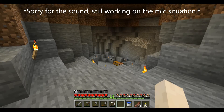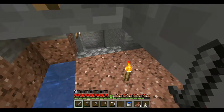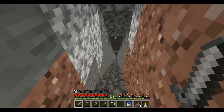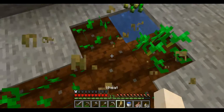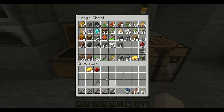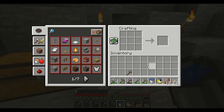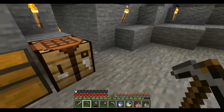Hey all, welcome back to Mudstorm's hardcore let's play, episode 4. We're up to day 10. I spent a couple of days sorting out a few small things. I've got some gold and some redstone sitting here - this is to create my first day-night clock so I can start keeping an eye on what time it is and make sure we get ourselves into bed in time, or at the very minimum just keep track of how many days are passing.